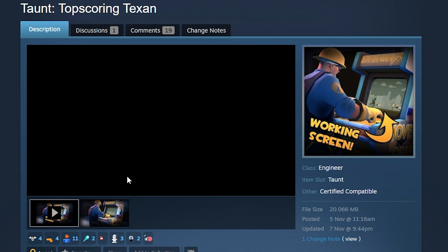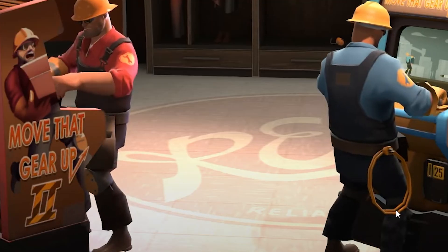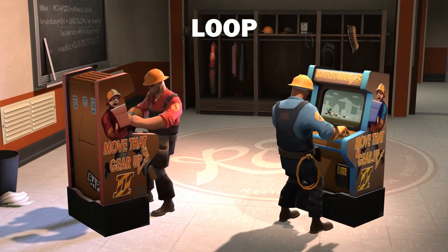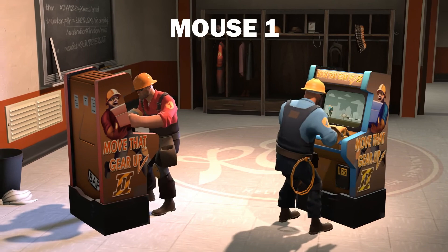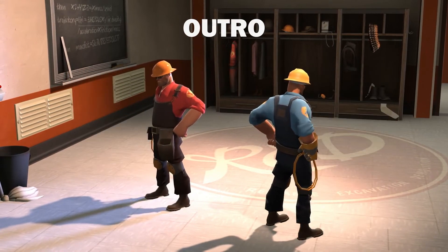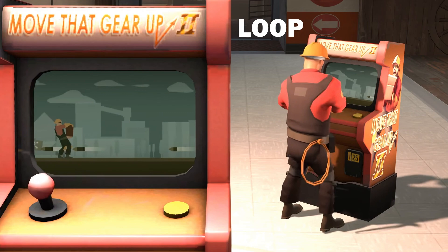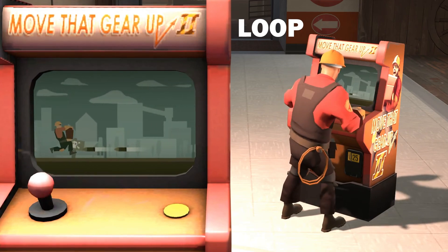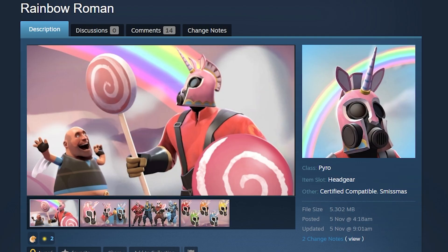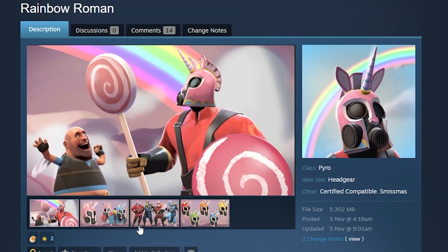Next up we actually have a taunt — the Top Scoring Texan, which is really cool. There's a looping animation with a mini-game where the Engineer's button clicks are supposed to be synchronized with the jumps in the mini-game, but I'm not entirely sure they are. The button clicks are absolutely not synced up, but it's got this nice little game loop and it looks pretty good. If the animations were synced up that might actually look weird with lag anyway, so that's fine.